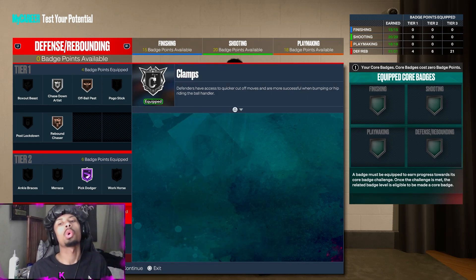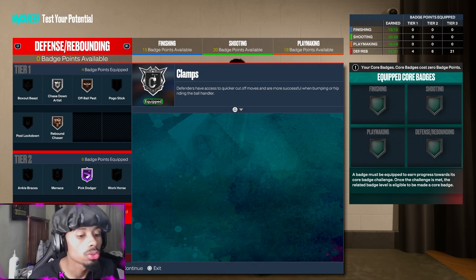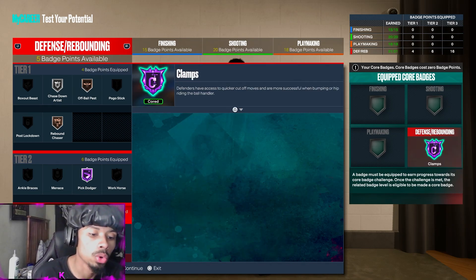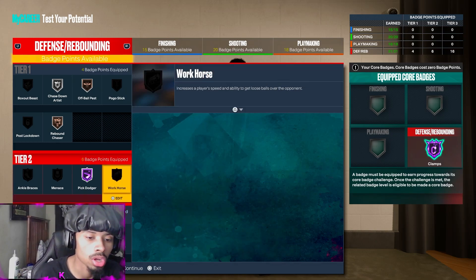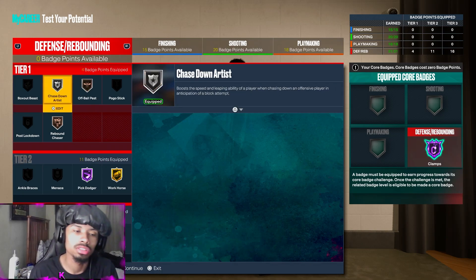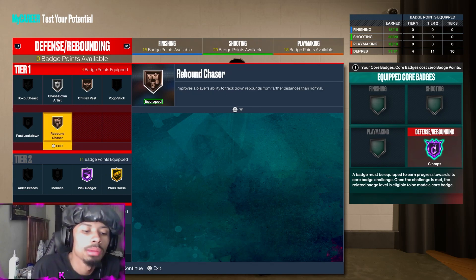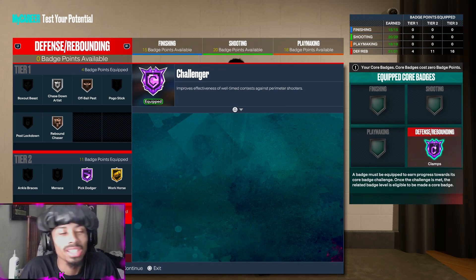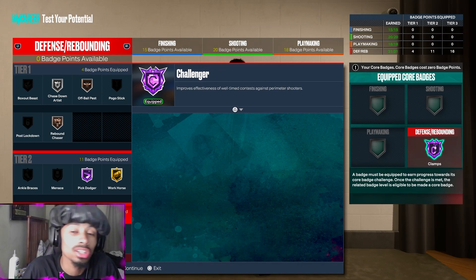This is all without coring any badge, by the way. If you core up a badge — say you core up Clamps — you get six more. Then you can also get Intercepted bronze or Workhorse gold. Do what you got to do, but you get Glove, Clamps, and Challenger, which are all essential badges for a lockdown. You're going to be nasty.